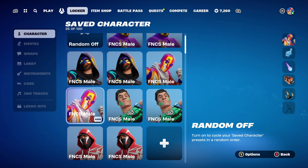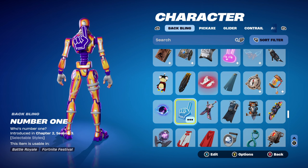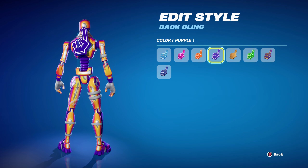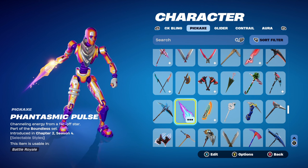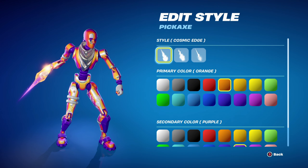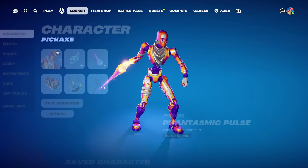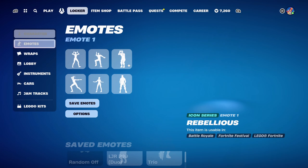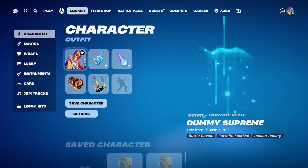Combo number 6 — I thought I'd use an FNCS competitive themed back bling, which is the Number 1 back bling. I'm pretty sure it's one of the first ever competitive back blings available. I'm using the purple colour, though orange works too. The pickaxe is Phantasmic Pulse, part of the Boundless set, introduced in Chapter 2, Season 4 — the customisable superhero skin pickaxe. I'm using the Cosmic Edge style, with orange as the primary and purple as the secondary colour. The weapon wrap is Dimensional Camo, part of the Sideway Farer set, introduced in Chapter 2, Season 8's Battle Pass — using it for the purple and orange design. It's also animated, which works very nicely with the Dummy Supreme skin.